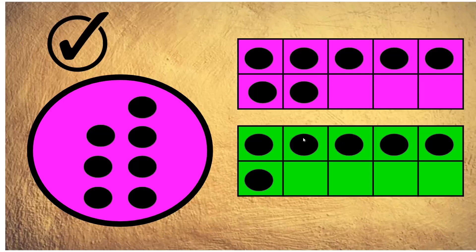How many were on the green plate? Let's see — one, two, three, four, five, six. There were six spots on the green plate and seven on the pink. Seven is more than six.